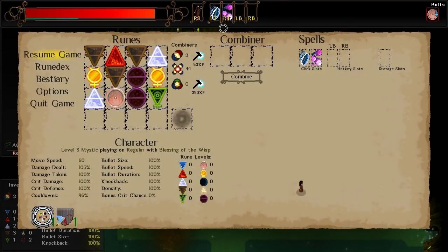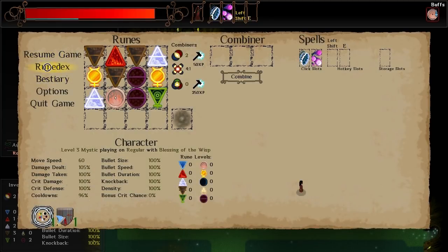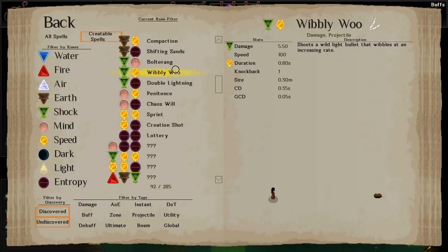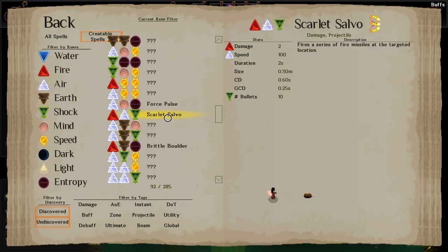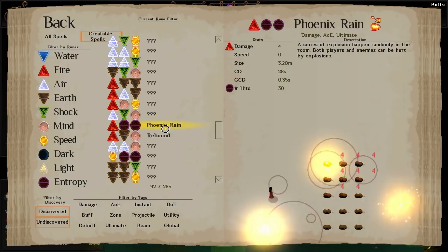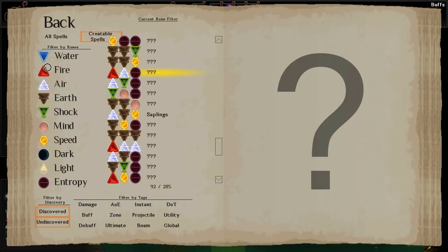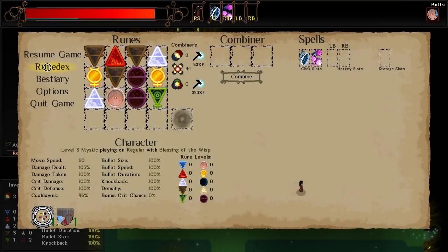Watch out for the sandstorms. We've got a fair amount of stuff — can I make anything interesting? Rune Dex, Creatable Spells. What do we got for the triples? We've got Blowout — nope. Force Pulse — nope. Scarlet Salvo — yeah. Brittle Boulder. Phoenix Rain. The explodey stuff. Thus far I would say we really don't have great options. Remnants is kind of a fun spell, would be kind of interesting to use, but it's got a very long cooldown, so I'm not entirely sure if it's worth it using fairly valuable runes for it.